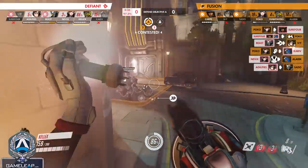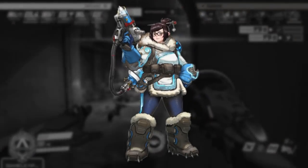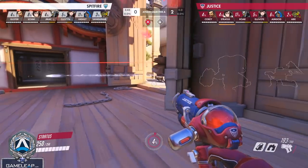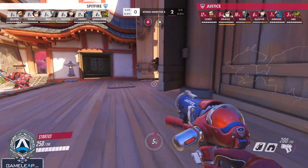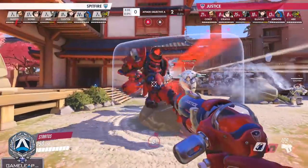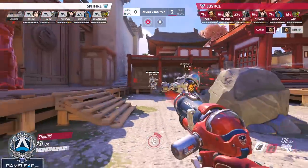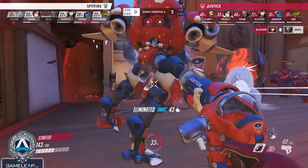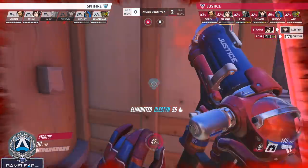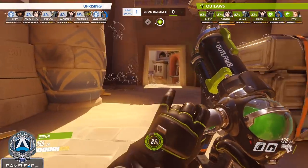Now we're going to move on to the last character pros are abusing: Mei. The first thing is you should try to abuse the enemy Rein. Rein is going to be played the most in this meta — he wants to push in and be aggressive. If you can wall him off and they don't have immortality or key ultimates, walling him off is a free kill. Hide in the first fight and you usually win a free fight off the Rein just inting in. As long as you have wall discipline, you're going to get so much value out of your wall.